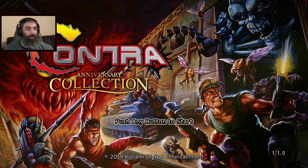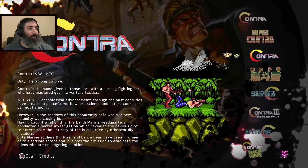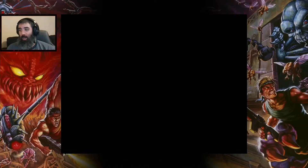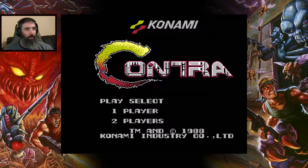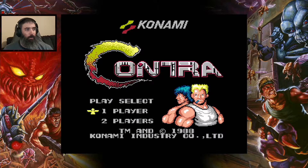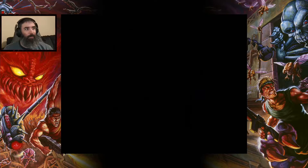All right, the code is up, up, down, down, left, right, B, A — that should give us 30 lives. We gotta do the Konami code. It ain't a Contra playthrough unless we do the Konami code. All right, entering it right now — that should be it. Let's go!